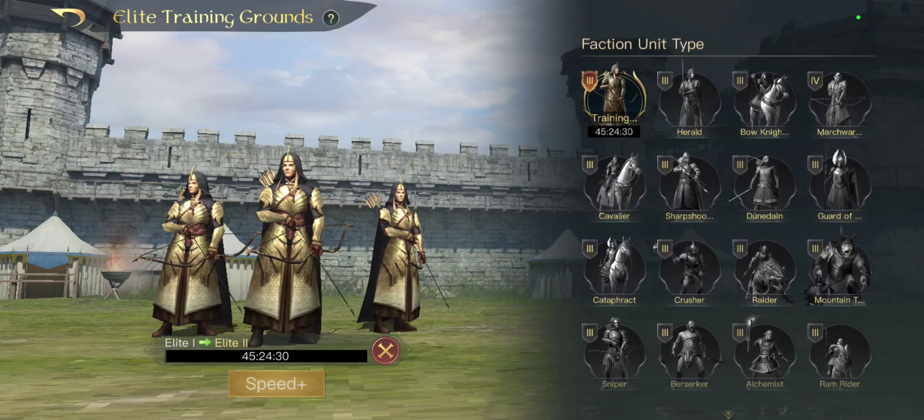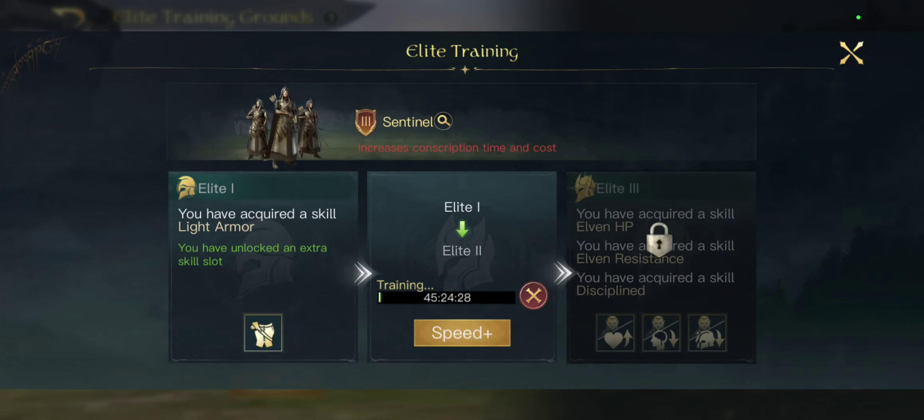You can only do the units that you've already unlocked. When you unlock it, you need to have three of the special item and then a certain amount of the racial item.